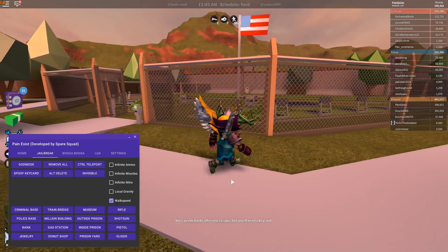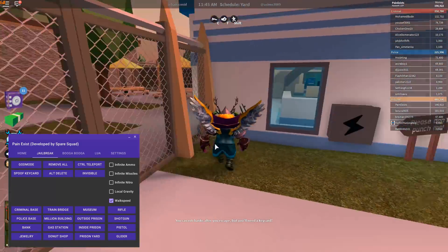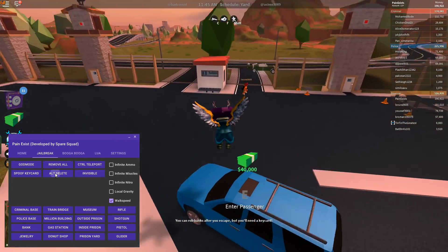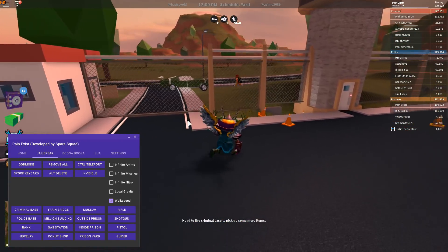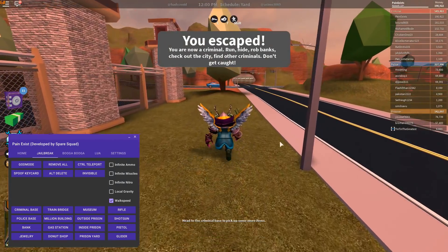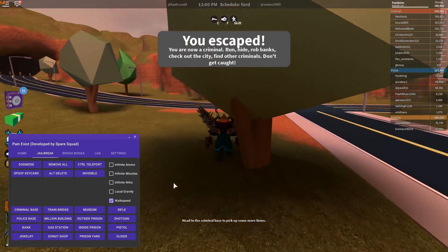Let's try some Jailbreak stuff. Walk speed — boom — walk speed is working. Local gravity, you guys know what that does. Let's try control teleport — boom — control teleport, just like that. We can try invisible, we can try alt delete, we can try remove all — that will remove all the gates. Obviously if you take damage that goes away for a second and you have to redo it, so it's not fully done.